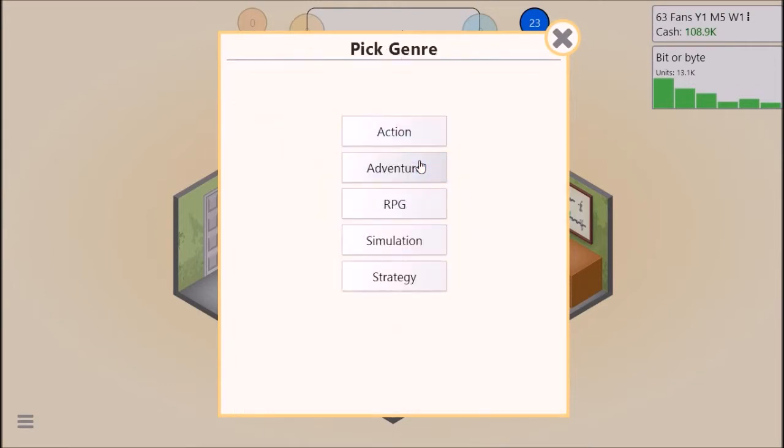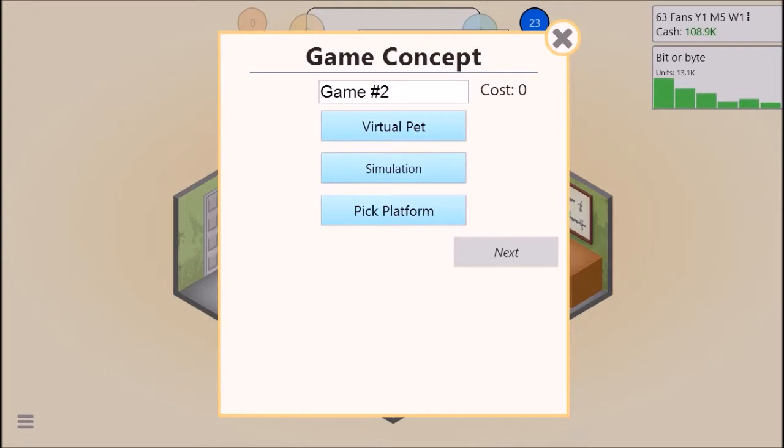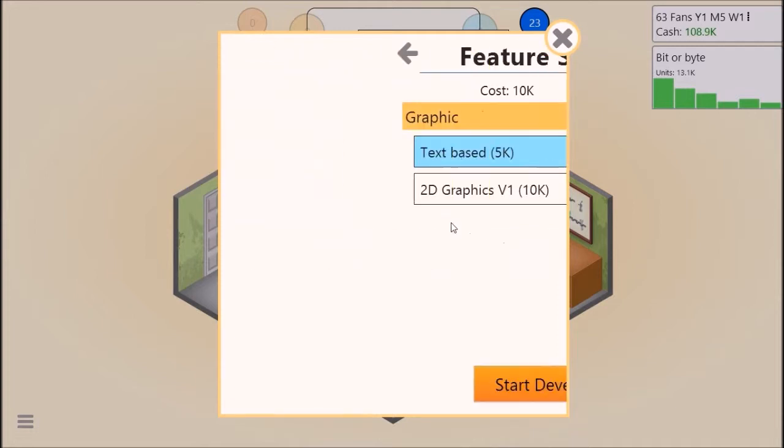So we'll develop a new game. We'll save game development for later. I can do virtual pet or vocabulary - let's try a virtual pet simulation. I'm gonna spend like half this walkthrough trying to figure out a good name for this stuff. We have a virtual pet... Scruffy the Virtual Hamster! Hats off to any of you who get that Futurama reference. We'll pick a platform - we'll do PC again. So we have Scruffy the Virtual Hamster, a virtual pet simulation game on the PC costing us 10k. Let's do it!